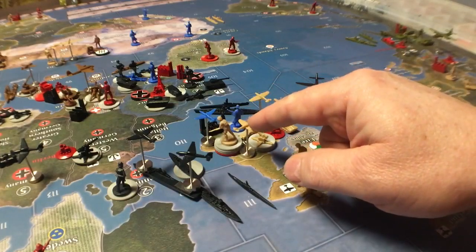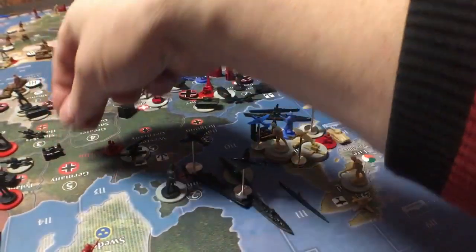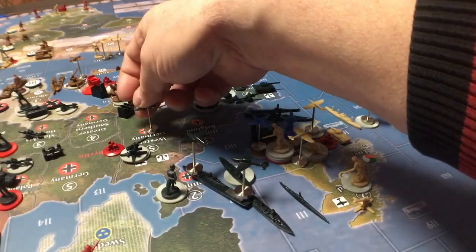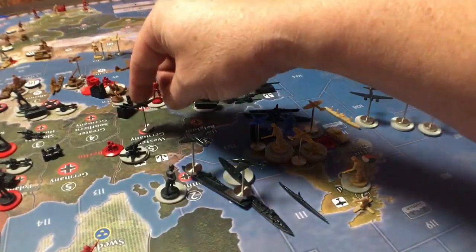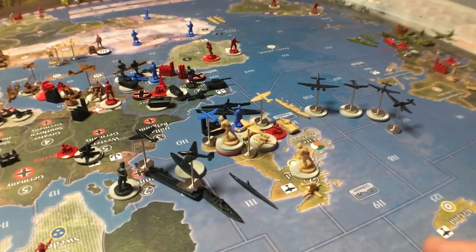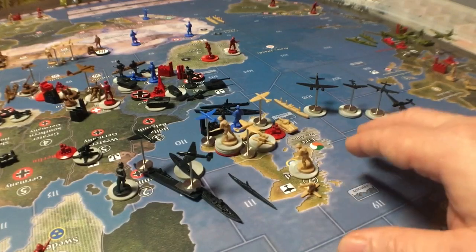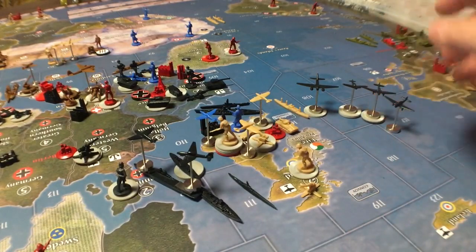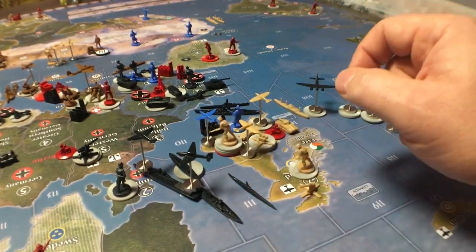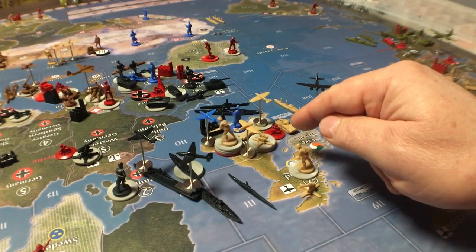The British decide not to scramble. They get four shots at the tactical bombers — all misses. Then two shots at the strategic bombers — also misses. So we're going ahead with the strategic bombing raid against the industrial complex. They roll a ten, plus you add two to each bomber — that's 14 damage. We're taking two tactical bombers against the air base for five damage, and two against the naval base for nine — but the maximum is six, so that's maximum damage. Six against the naval base, five against the air base.